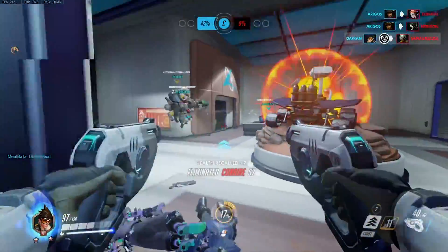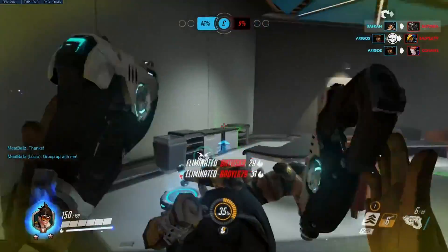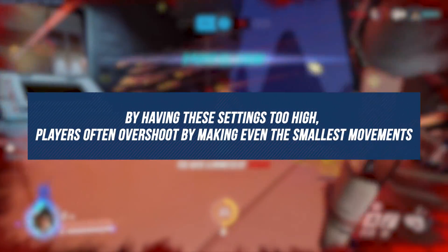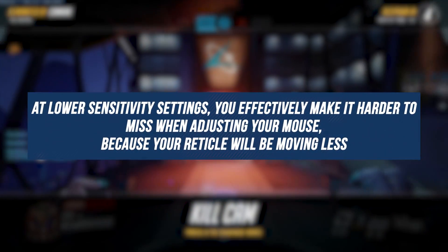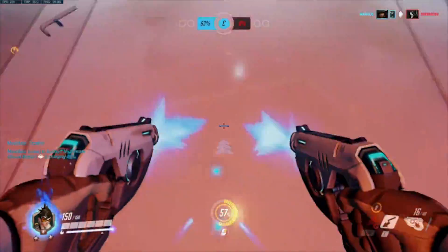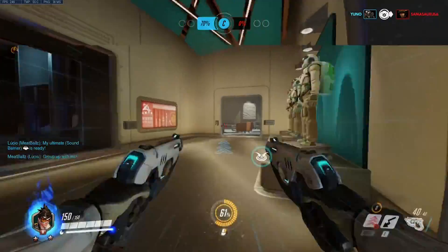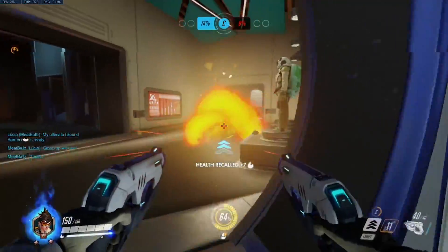To drastically improve your ability to track targets and consistently hit more shots with characters that require solid tracking like Soldier 76 or Tracer, you may need to adjust your sensitivity or your mouse's DPI, or even both. When these settings are too high, players often overshoot their target even when making the smallest movements. At lower sensitivity settings, you effectively make it harder to miss when adjusting your mouse because your reticle will be moving less. This is one of the most important changes you can make if you're playing on a high sensitivity already. The focus then becomes keeping your reticle at a relative head level and making small adjustments to hit the targets you're shooting at.